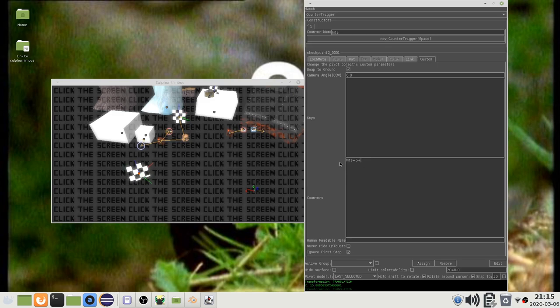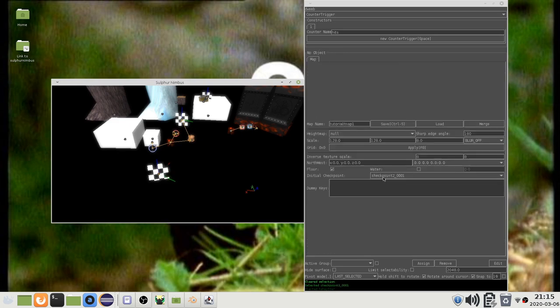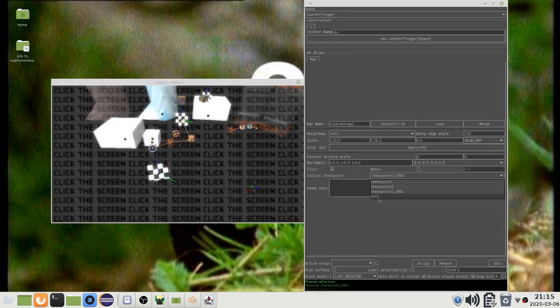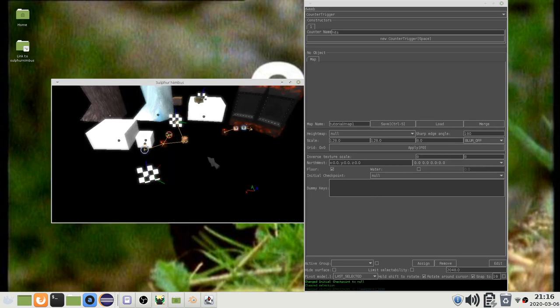Now, this counter will keep its current value if it was already 5 or more. For the opposite effect, you can type a minus instead. Recall that you can access the map properties by deselecting all objects. If you disable the starting checkpoint by selecting null in this list or pressing Alt C without the checkpoint selected, then a dummy checkpoint is used when you tab out of the editor.